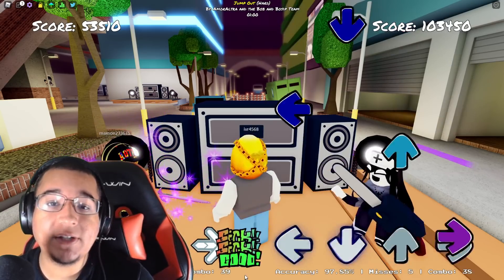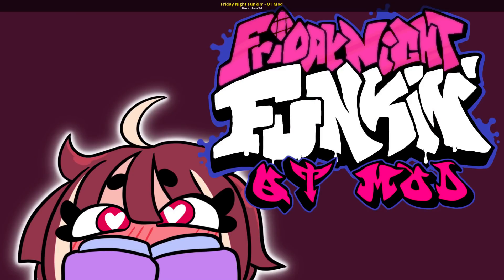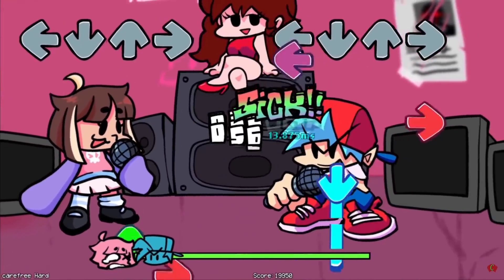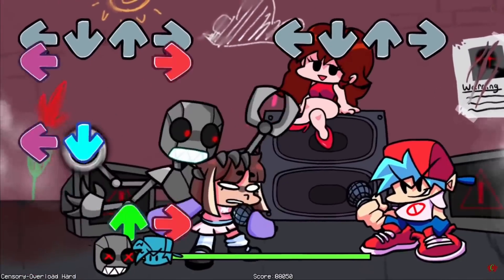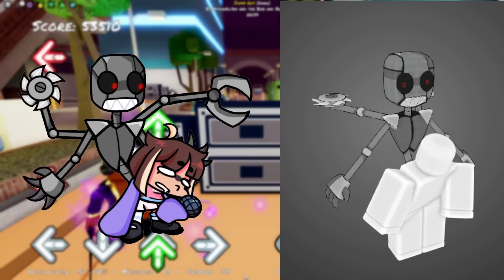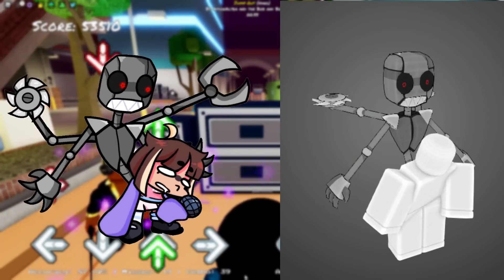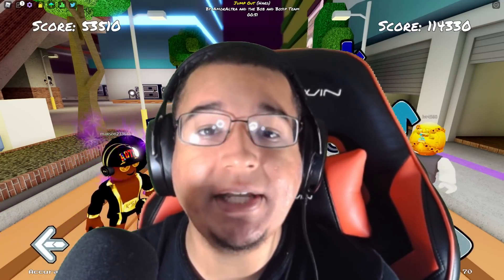If you didn't know what this animation is or where it comes from, it's coming from the VS QT mod, which is a mod where you go up against a girl and she basically turns into an evil robot halfway through the mod — which is pretty insane — and she turns into that same exact robot, which makes things a lot easier when we're trying to figure out this leak.